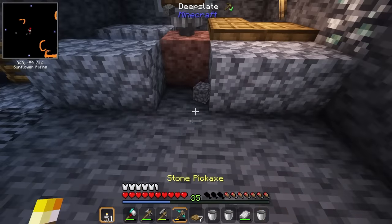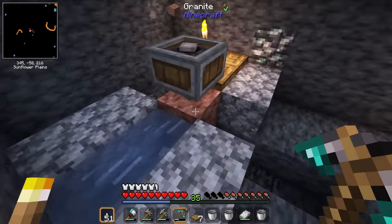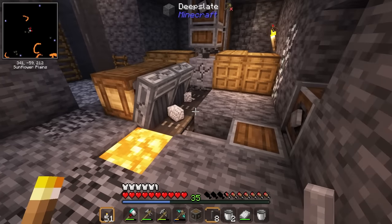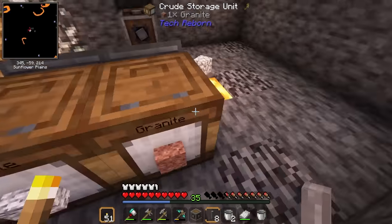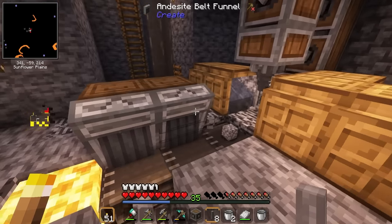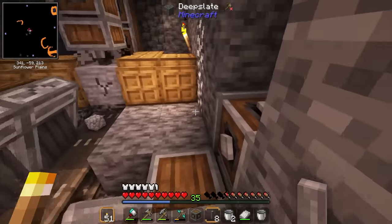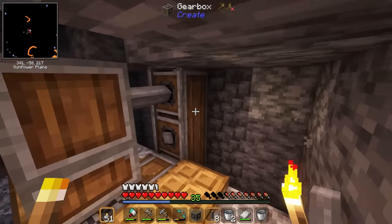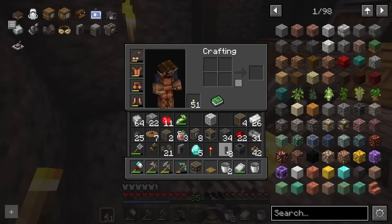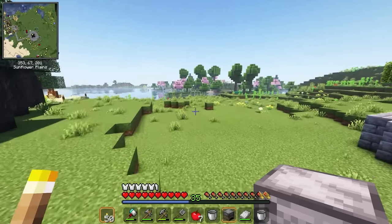I'll need a conveyor belt down here and then I'm going to use some drawers to filter everything out. The residual cobblestone this generates is just going to get tossed for now. This should work — it's not going to be the fastest thing in the world. These need to be locked, I do have them filtered, and I'm tossing cobblestone, hoping to only collect the granite and diorite resources. It's a simple setup: a water wheel over here powering the belt, and that same water wheel powering the gearboxes running this setup. Hopefully this maintains everything — I don't think anything can catch fire with the lava here.